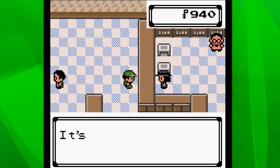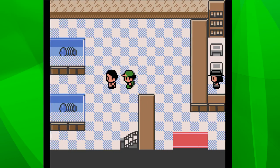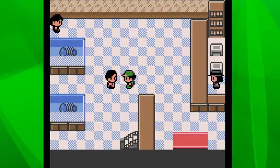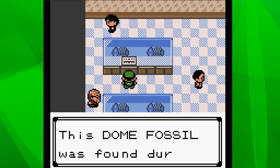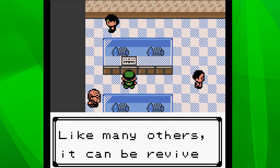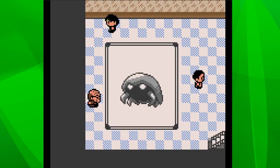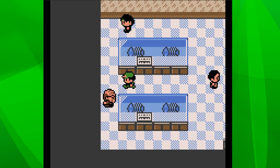$50 for a museum ticket - go on, it is for the sciences of course. We are presented with two fossils of very rare prehistoric Pokemon. This dome fossil was found through a mining exposition at Mount Mortar of Johto. There's a picture of a Pokemon on display - that's a Kabutops. Pokedex was updated.